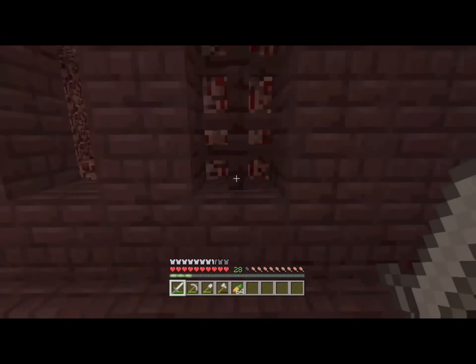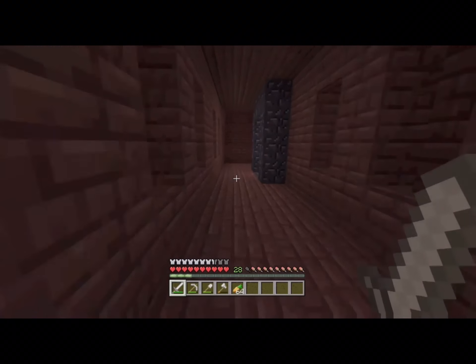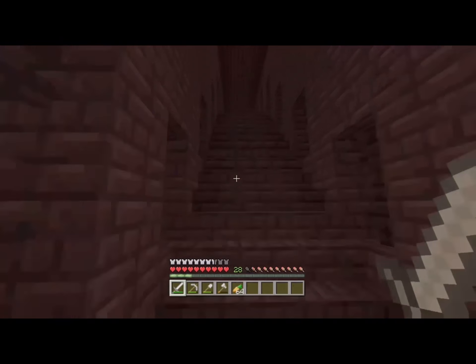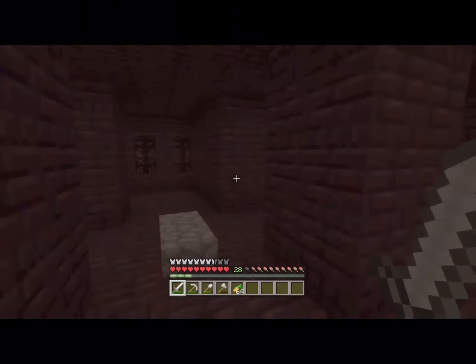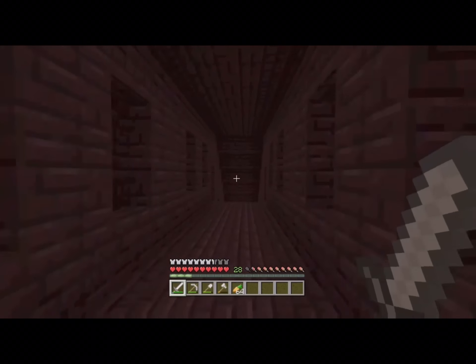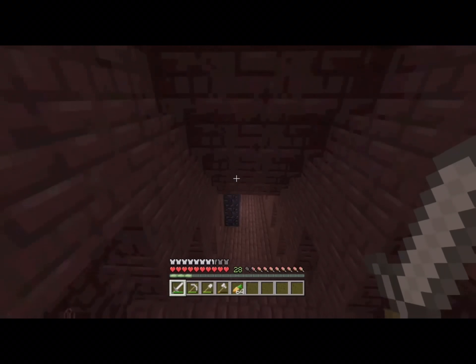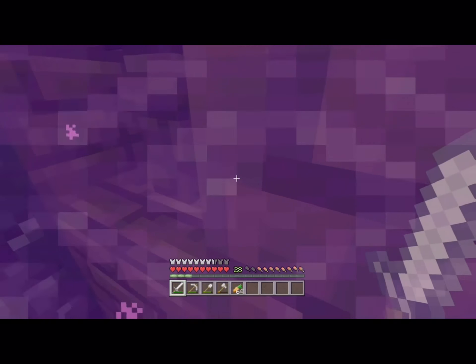There's nothing much over there, but if we go over here you'll see some other interesting stuff. You can see these cobblestone slabs on the ground — they actually point back to the nether portal, so if you're exploring the nether fortress then you won't get lost.